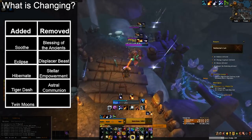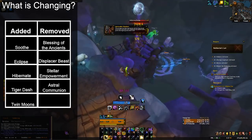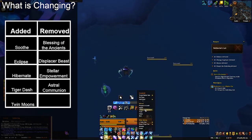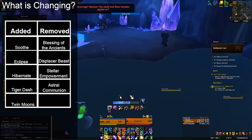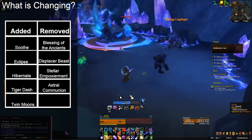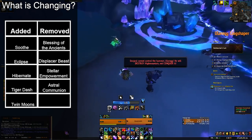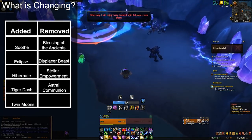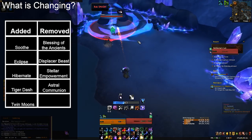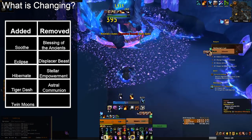Soothe and Hibernate are both great utility pieces, and the more utility Moonkin has, the better for players. The abilities getting removed are largely shifting power away from certain spells. Removing Stellar Empowerment takes power away from Starfall in favor of base damage from Sunfire and Moonfire, which is very good. The loss of Displacer Beast negatively affects our ability to cheese movement during certain encounters. The overall theme of these changes seems to be to even out power from a few specific abilities and spread it out across the rest of the toolkit, helping create a healthier class overall.